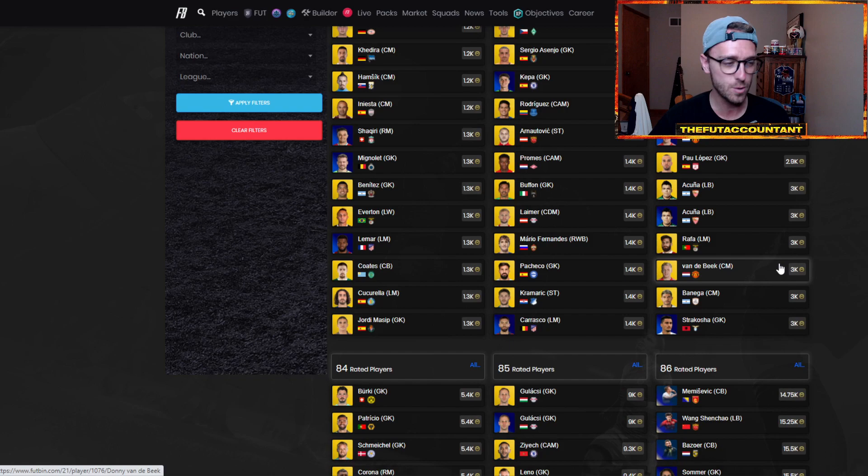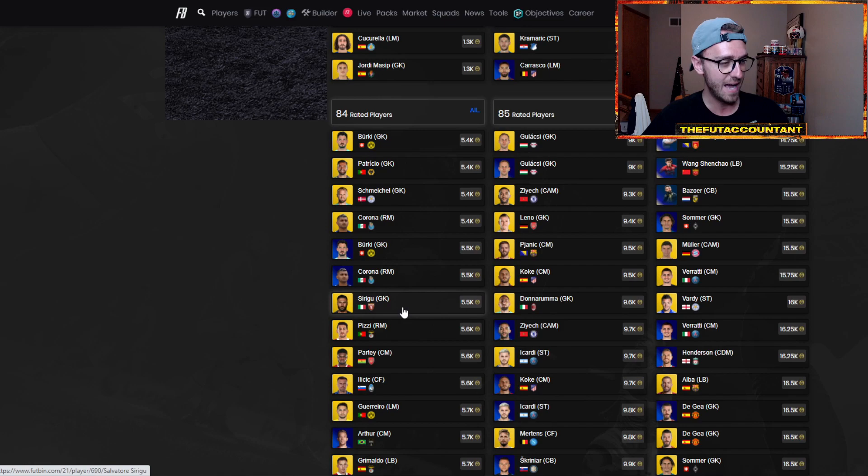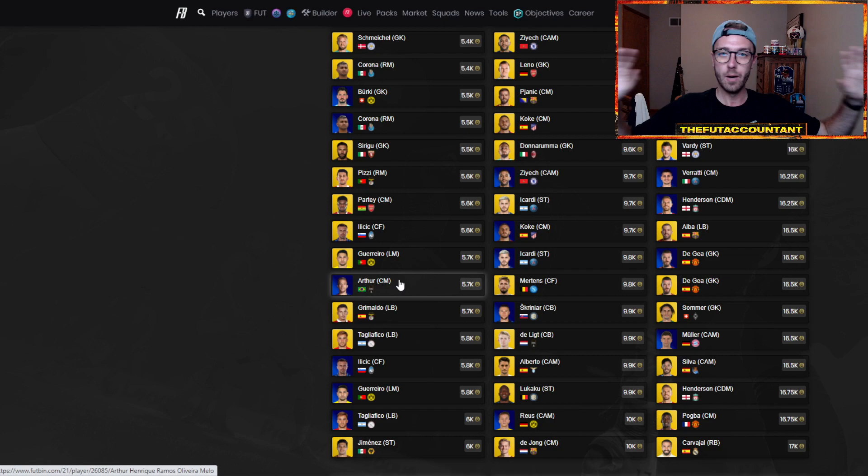83s are still almost 3K — I'm not a huge fan of those. Look at the difference: 83s at 3K and 84s at 5.5K. That's crazy.